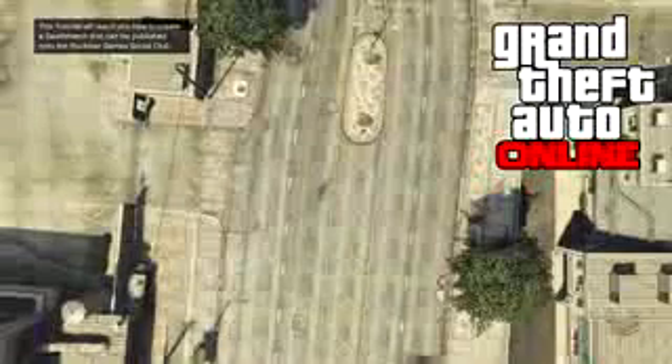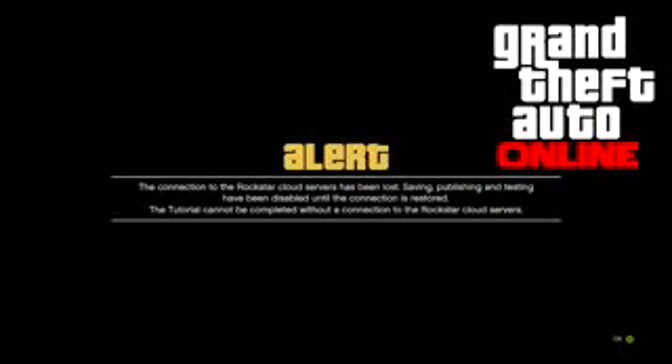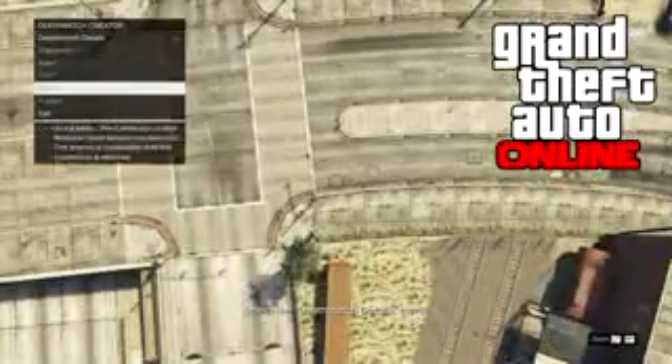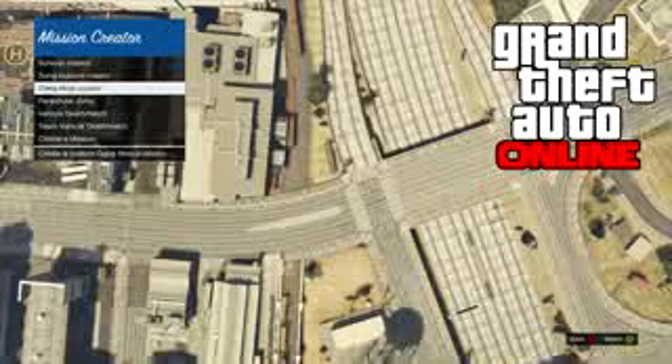Once you do those two things at the same time, you will go into 'Create a Deathmatch,' but after a couple of seconds you'll get a notification saying you've disconnected from the Rockstar cloud servers. Press A or X to dismiss it, get as close to the ground as possible, then exit the deathmatch. It will take you back to the creator menu — go all the way down to the blank option at the bottom, click it, and the mission creator will pop up.